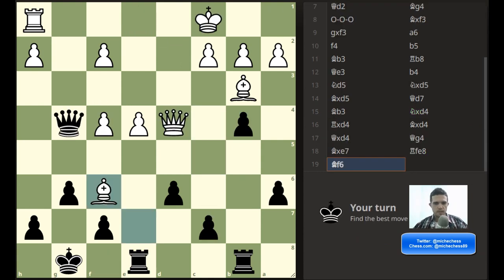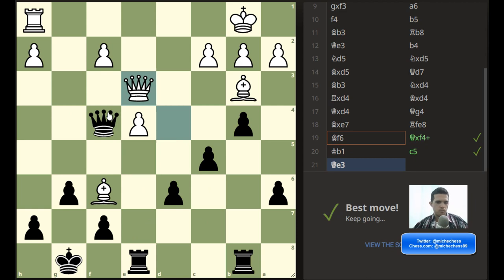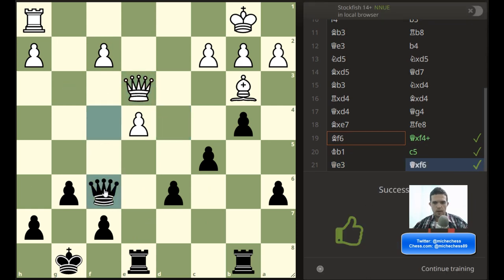Black to move. Let's see what happens here. We have this check. We take f4 and then we are attacking the bishop. Of course he's moving the king to b1, and then we can play c5, attacking the queen. And then we're getting the bishop — unprotected on f6. That looks more or less clear. I'm going to play this on the board. Check, and then c5. And then we just take the bishop on f6.